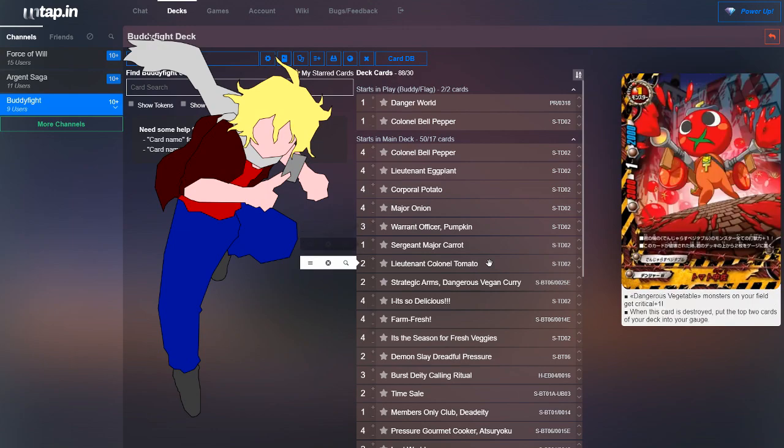Next, we run two copies of Lieutenant Colonel Tomato. All Dangerous Vegetable monsters on your field get plus 1 crit, helping increase damage output. When this card is destroyed, put the top two cards of your deck into your gauge. He increases damage and gauge, so he's really solid.